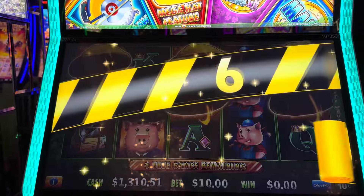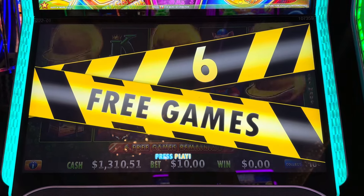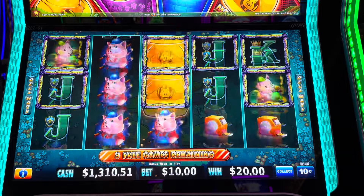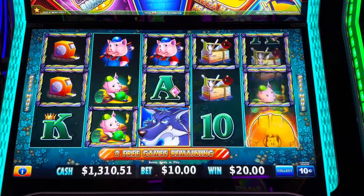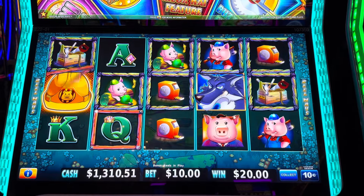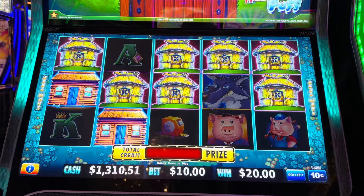We got it folks, we got it — $10 bet! Are we gonna get lots of re-triggers and extra hats on reels 1, 3, and 5 — odd reels baby. Every time I say odd reels we just get zero. All right, one — get some wood at least. No. All right we got one. That's it, nothing fancy.